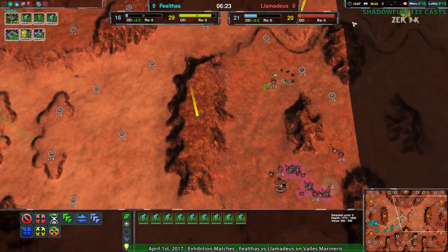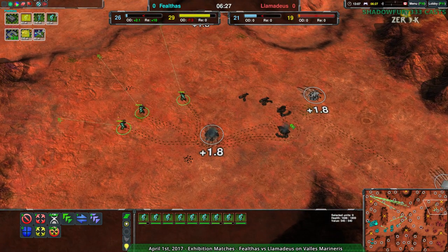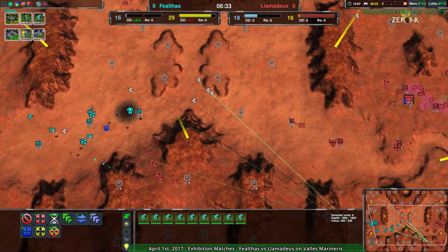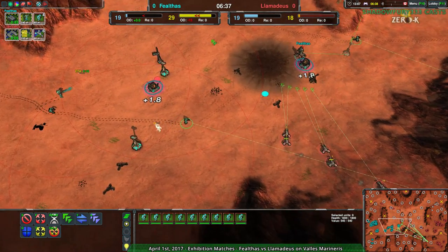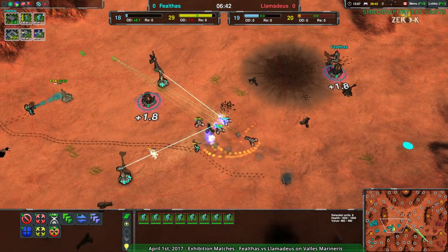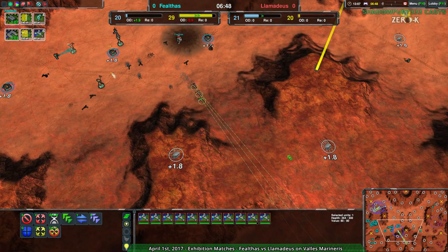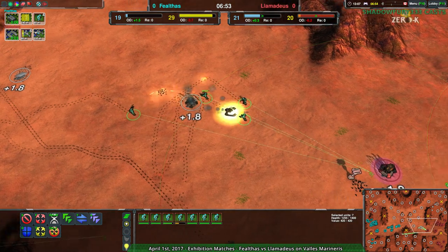Llamideus has effectively turned this around. Though nice counter-raids are coming in from the north — at least Fealthas has taken this line, getting rid of a Quill and a metal extractor. Not able to do much more damage than that though — nothing major, no real blows. Another group of glaives heads to the southeast. Fealthas' commander is in a bit of a tight spot but it's not going to matter. Llamideus either doesn't notice or doesn't care — goes for the metal extractors instead. Llamideus is actually starting to fall behind in terms of their metal count now.